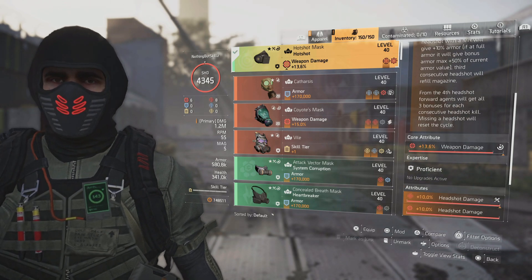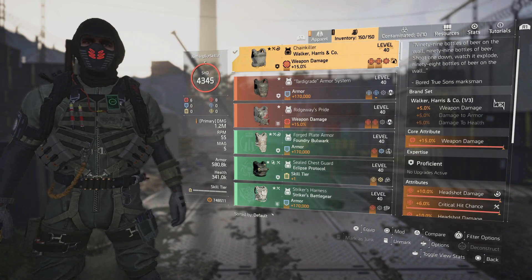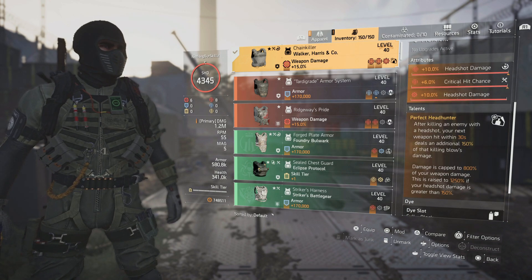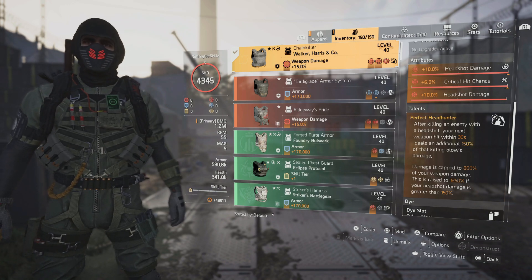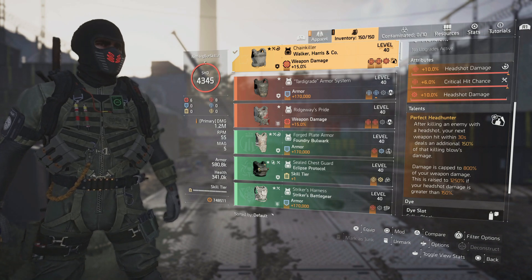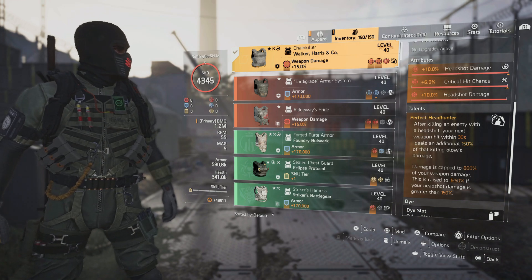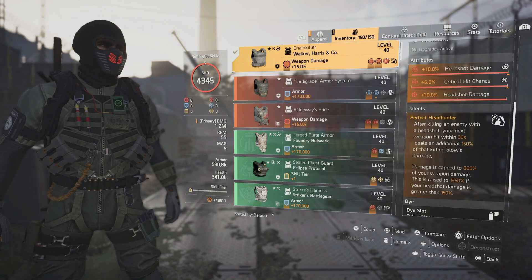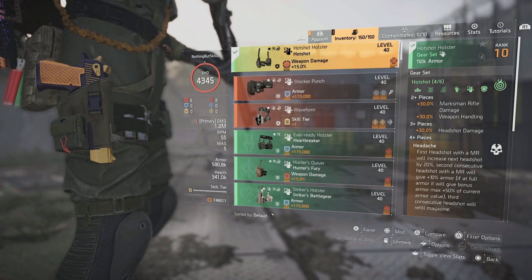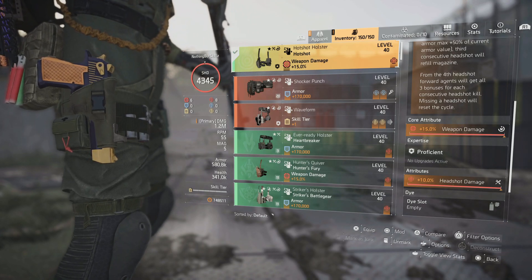You're going to see headshots stacked throughout this build. For the chest, we're running the Chain Killer chest, which gives us 5% weapon damage. We have 15% weapon damage on here, headshot damage, crit chance, and a headshot damage mod. We paired this up with Perfect Headhunter — after killing an enemy with a headshot, your next weapon hit within 30 seconds deals an additional 150% of the killing blow's damage. Damage is capped at 800% of your weapon's damage, raised to 1250% if your headshot damage is greater than 150%, which it will be. For our second piece of Hotshot, we have the holster — and again, weapon damage and headshot damage.